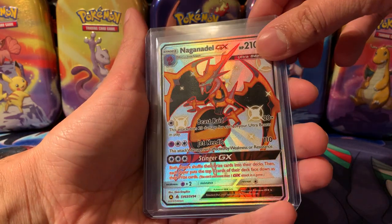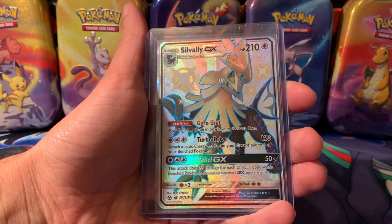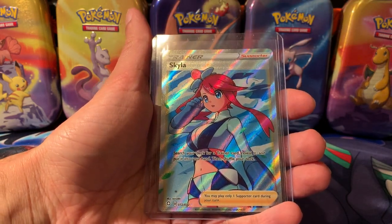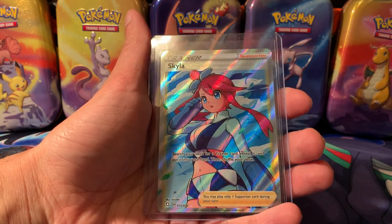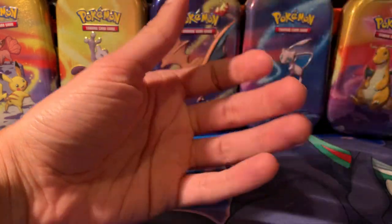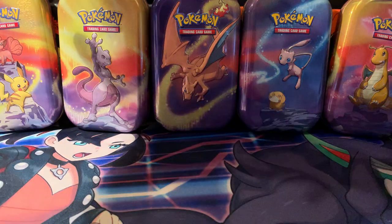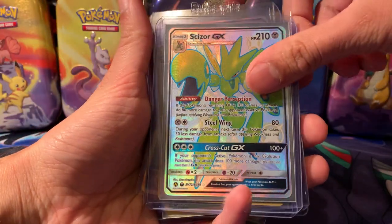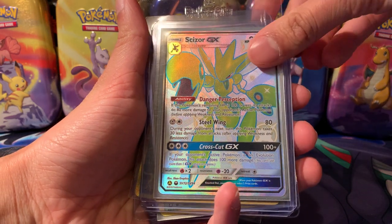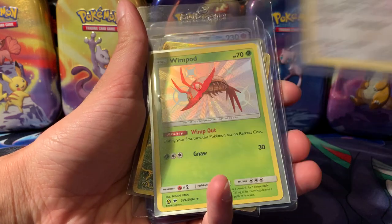Naganadel GX — love this card, it's pretty awesome. Silvally GX Shiny from Shiny Fates — not Hidden Fates — and this is a really cool card, one of the trade cards I wanted and I managed to get it in a trade. If you can't pull it, just trade for it — it's a trading card game, people, you don't need to pull everything. Sizzlipede — love how the green looks on the Shiny. We've also got Type: Null Shiny.